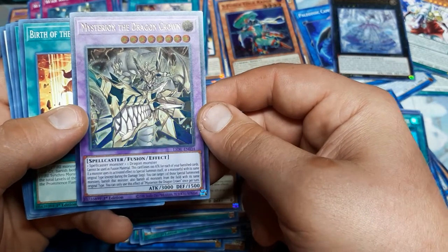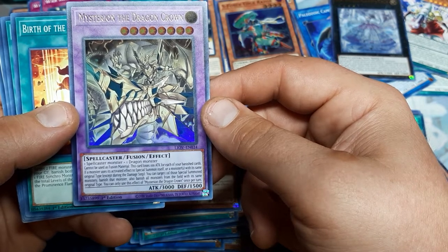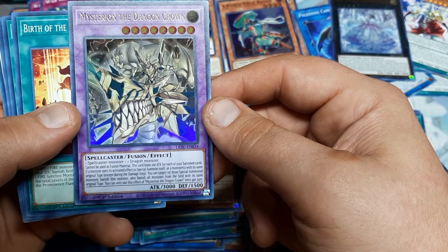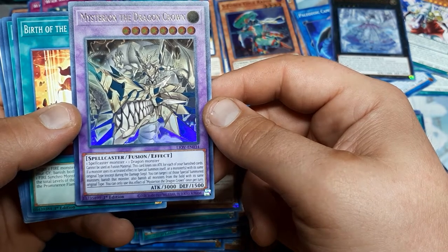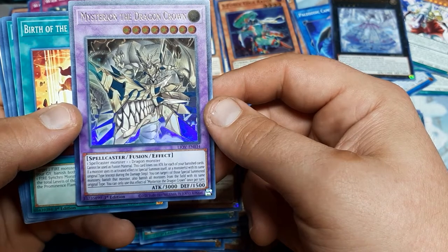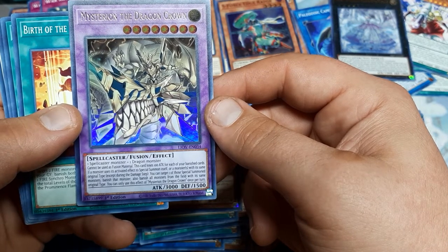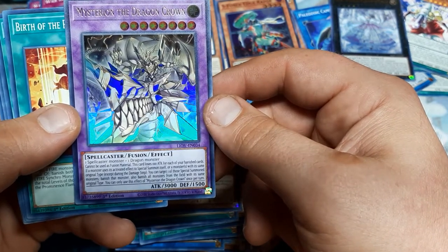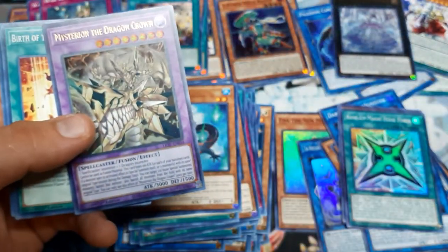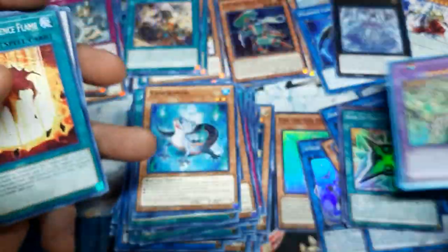Mysterion is a Fusion Spellcaster plus Dragon. Cannot be used as Fusion Material. Loses 100 Attack for each Banished card. If a monster uses its activated effect to summon itself or a monster with the same original type, except during damage step, target one of those special summoned monsters, banish it, also banish all monsters from the field with the same original type. You can only use one of these per turn. I think we just found a really great card.